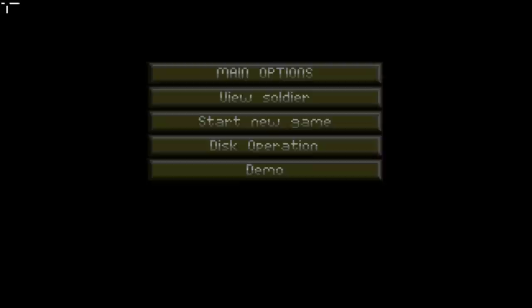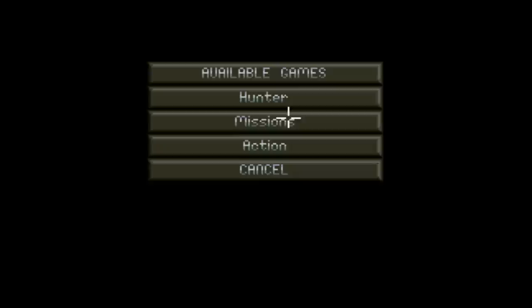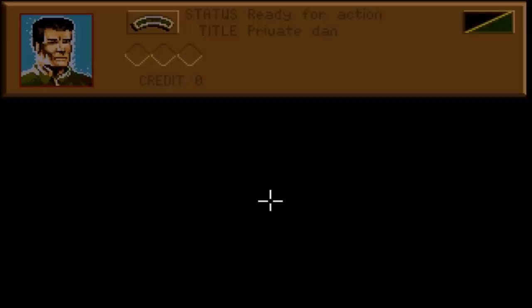Hi and welcome to another Lemon Amiga game guide review. This time we will take a look at Hunter from 1991. There are 3 modes in Hunter: the Hunter mode, the missions, and the action scenarios. So let's dive straight in and check this game out.